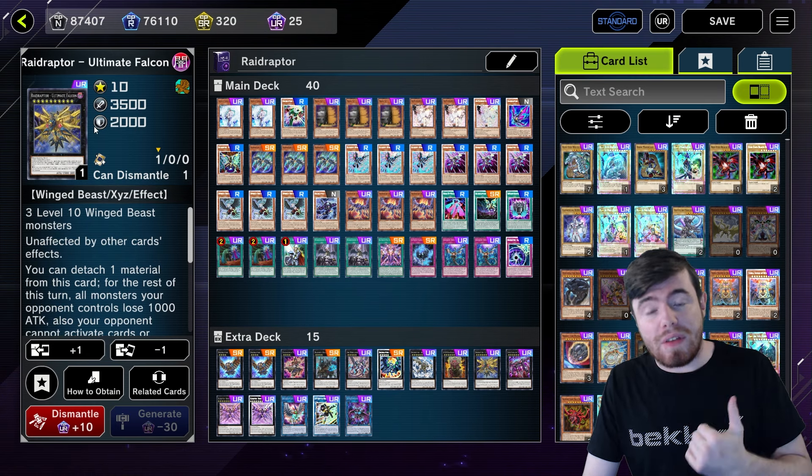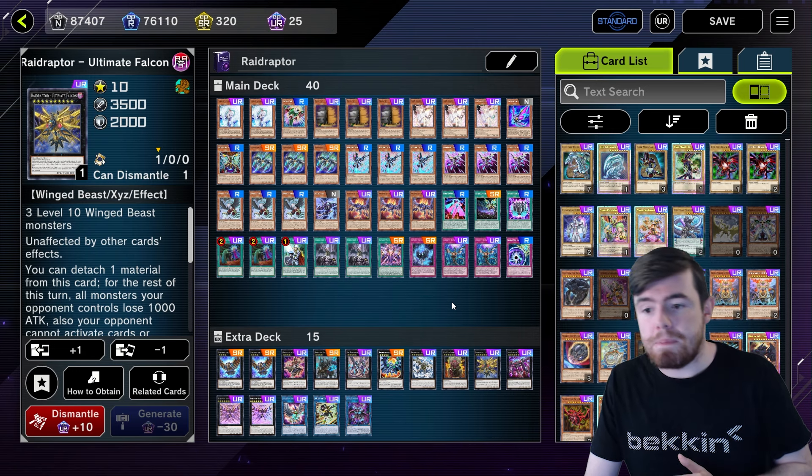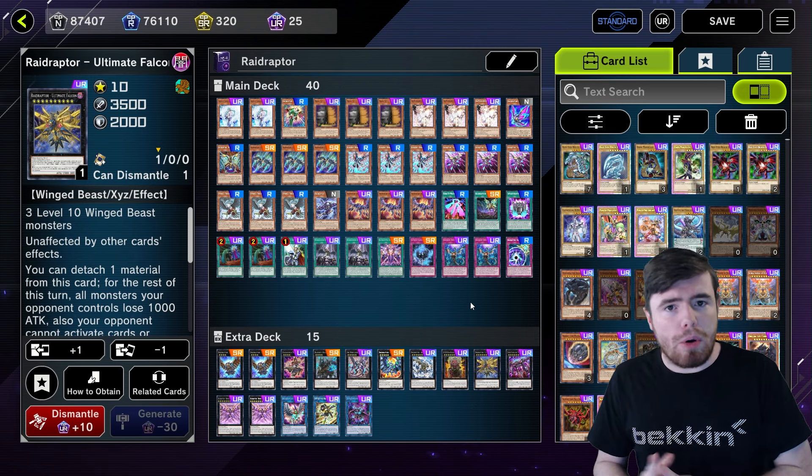I really do feel like if you're not playing the deck close to this, you're missing out on a lot. The Kali Yuga is a huge part of what I believe makes Raid Raptors great. I don't think there's much substitute for it. If you're not playing the Kali Yuga lane, you're just actively putting yourself at a disadvantage, because the deck does it so well and so effectively - it doesn't bleed anything out of the core strategy, and it's just so impactful that it's impossible to pass up.